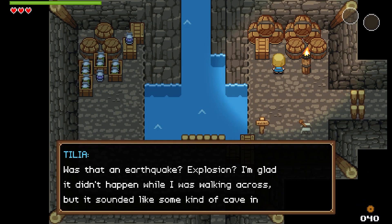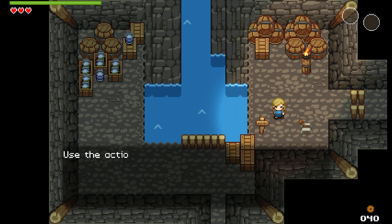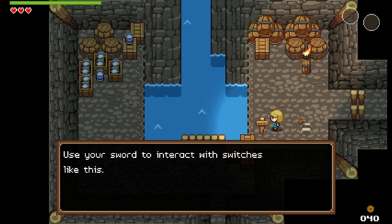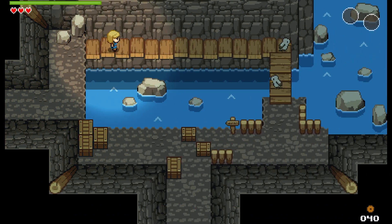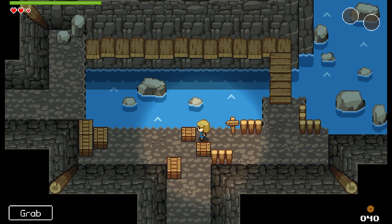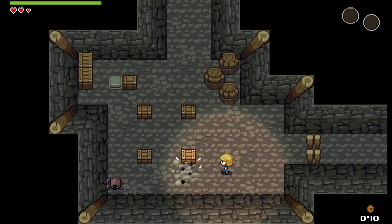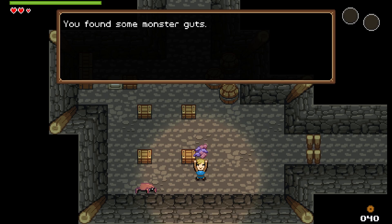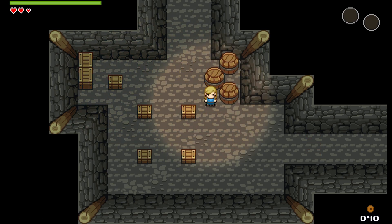Oh no, we're trapped! Was that an earthquake? I'm glad it didn't happen while I was walking across. I think there's another way deeper in. Use the action button to read signs, use your sword to interact with switches — look at that, more than a pretty face. We've got a whole pushing mini-game. Roll to avoid enemies — got some monster guts. Get smashed, mate! This is a button — so we grab you onto that, there we go.